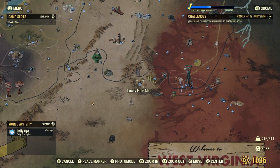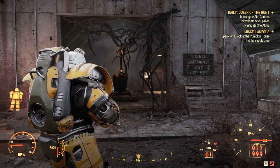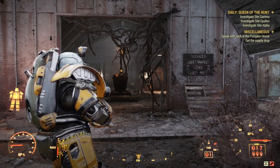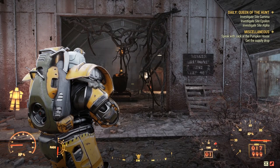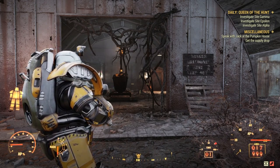The last location — and probably the best end-game spot — is Lucky Hole Mine, all the way down at Watoga. Once you spawn in, go straight into the mine. I'd highly recommend getting Excavator power armor for this; it gives you four times the yield from the ore nodes. You can easily come out of this location with a thousand lead. This is the best end-game lead farm in the game.